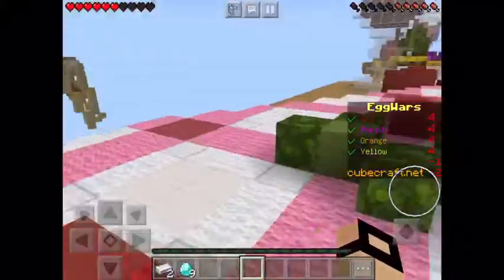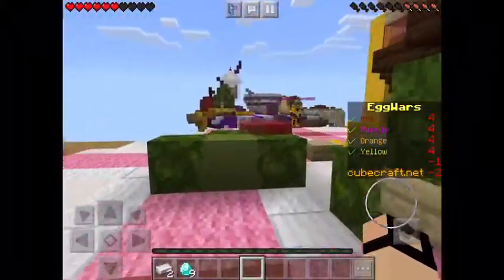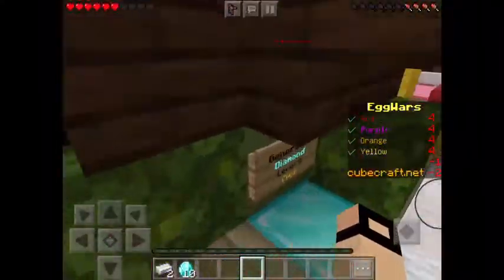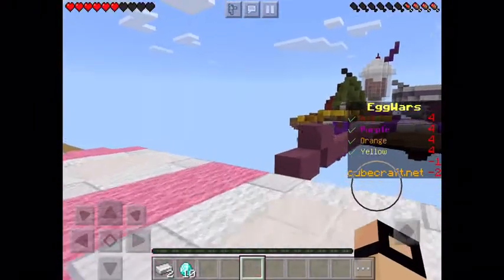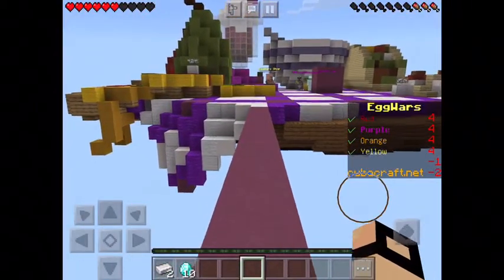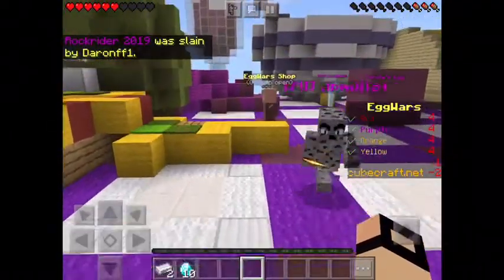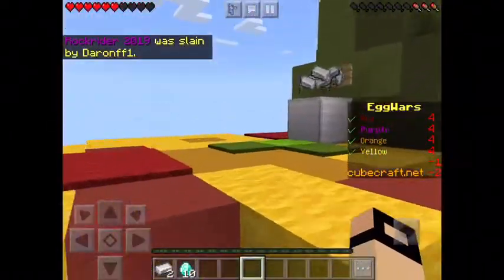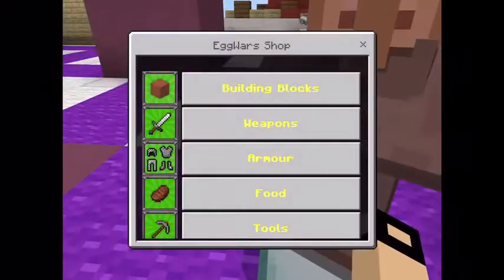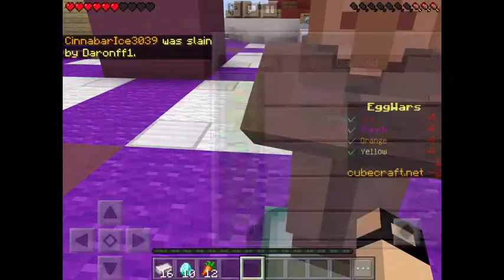Run, run, run, run! Okay, running — I'm almost there. Anyway, what I was saying is there are generators which can give you materials. You need iron, gold, and diamond to buy things from the shop, just like you saw there with the shop I'm using right now.